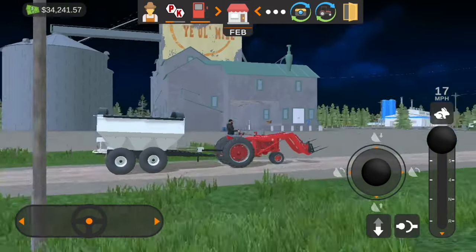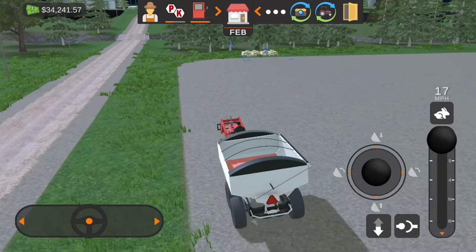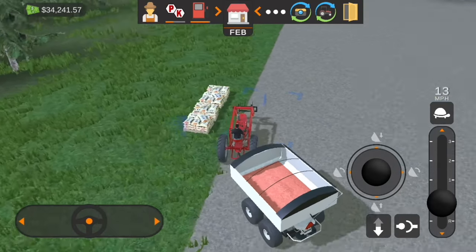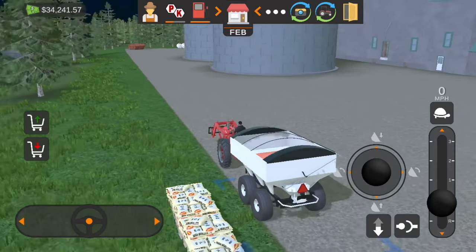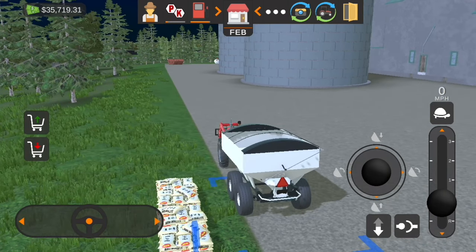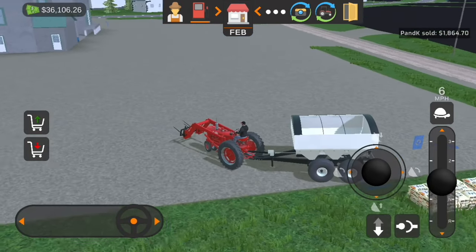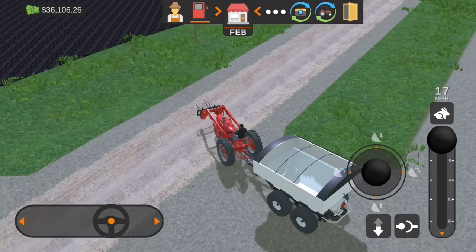We're going to come over here to the Ye Old Mill, which is pretty close to our farm - that's where we picked up our P and K from, from this little stack of pallets. We hit the little shopping cart with the green button and it is selling all of our P and K, which is pretty cool. We sold almost $1,900 worth of P and K that we didn't need - I really like that feature.